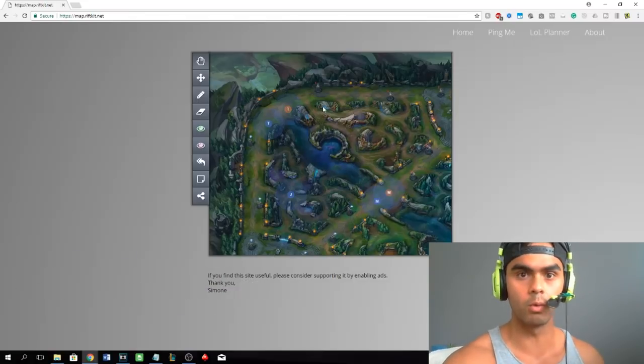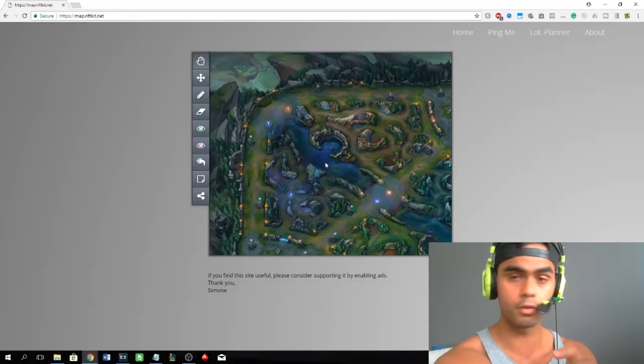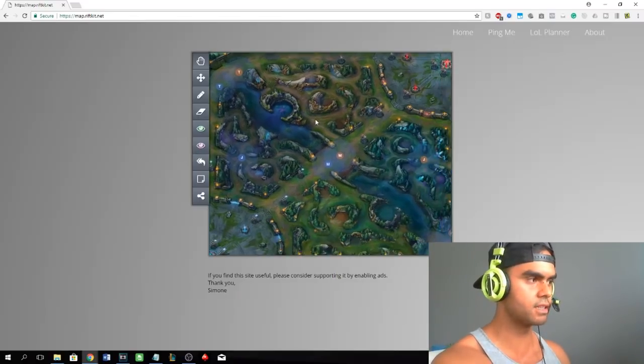Once you've taken the turret, the next question is: what do I do now? As a general rule of thumb, you should try to take all of the first tier turrets before you move on to the second tier turrets. So after taking one first tier turret, your next objectives should be the other two first tier turrets.